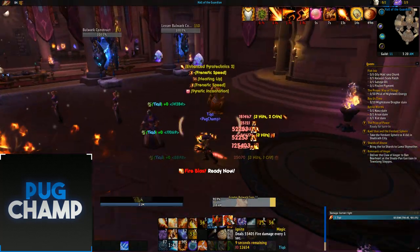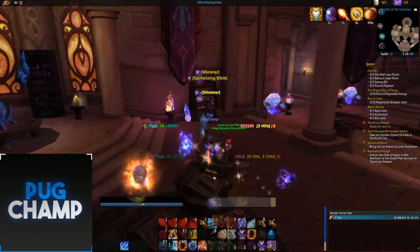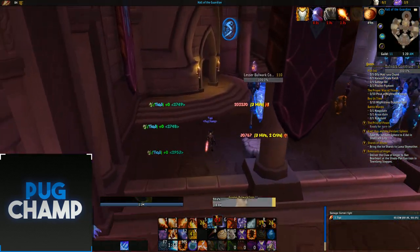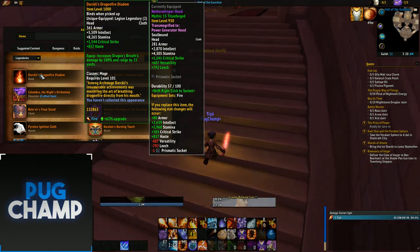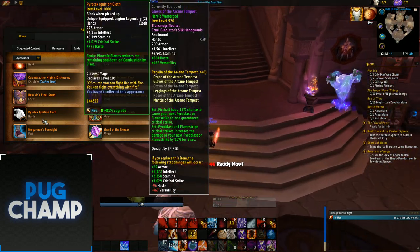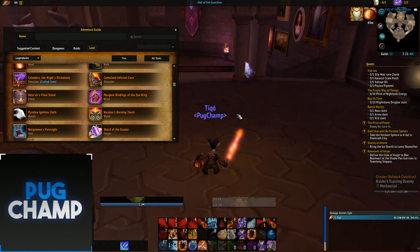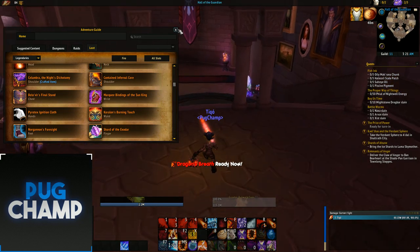You do insane DPS as fire mage especially because Phoenix Flames hits a lot of targets. For AOE you want to be using the Dragon Diadem legendary because it's going to do really big damage to everyone. A lot of people also take Pyrotechnic Ignition cloth due to the fact that you're going to be using Phoenix Flames a lot on AOE fights. For example on Commander when three adds spawn, you'll use all your Phoenix Flames on the adds, which will reduce the cooldown on Combustion so you can get Combustion up quicker and put down more and more Flamestrikes.